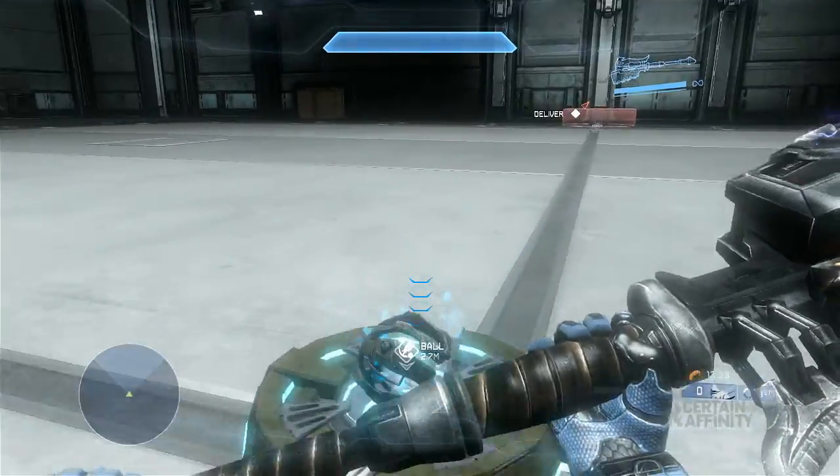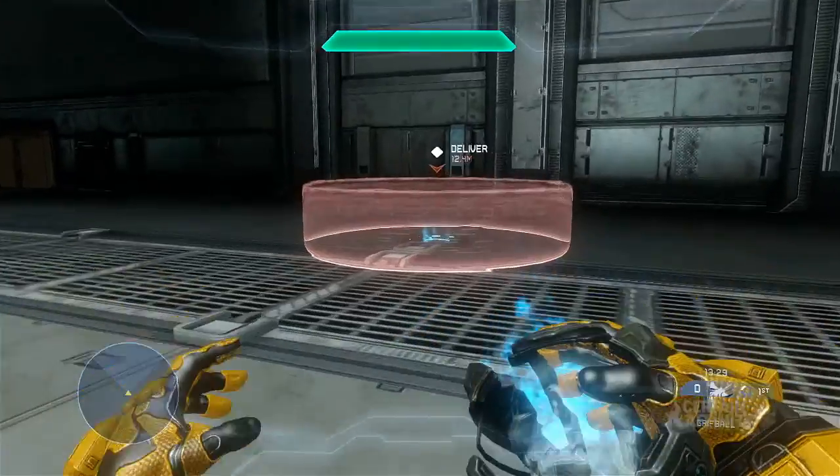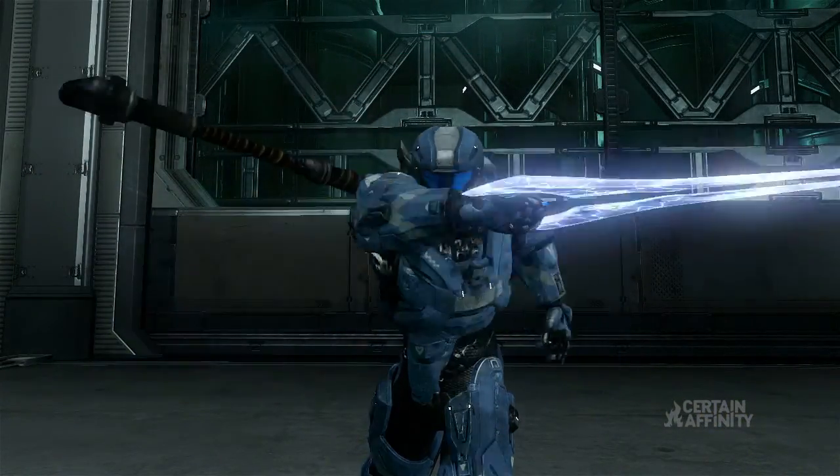Griff Ball is a community created mode which has been around since Halo 3. The objective is to grab the bomb and then arm it at the enemy base. All players are equipped with gravity hammers and swords to kill the other players and the bomb carrier.